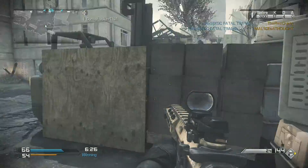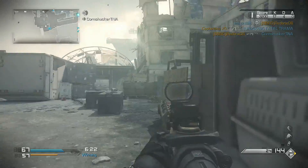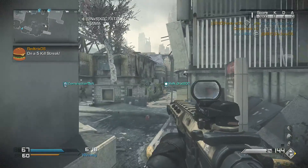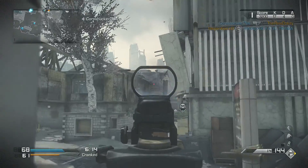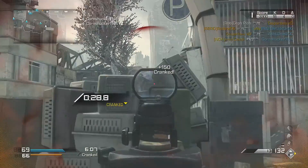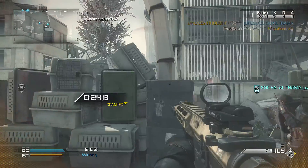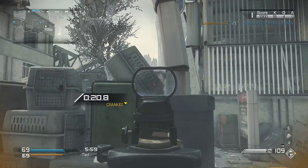Just that little spawn kill right there — shout out to my boys at Infinity Ward for making the perfect spawns. But if you want to rank up fast, I'd recommend trying Cranked. Personally, I cut down my Prestige time to around 14 hours after playing Cranked for an entire Prestige, so I think it's not a bad Prestige time. Because Prestige in this game takes a long time — ranking up takes a while. But as you can see right now, my teammates have — I don't know how they've died this much. They kept dying and feeding the enemies kills.